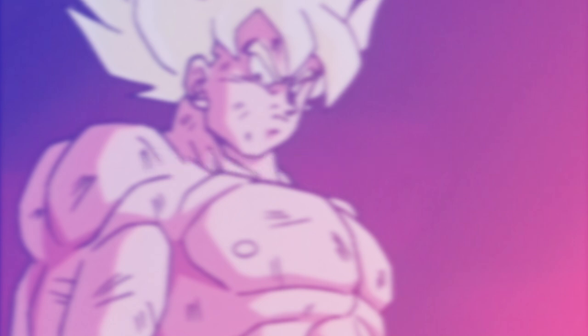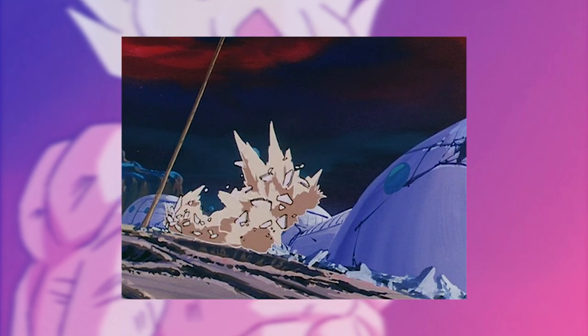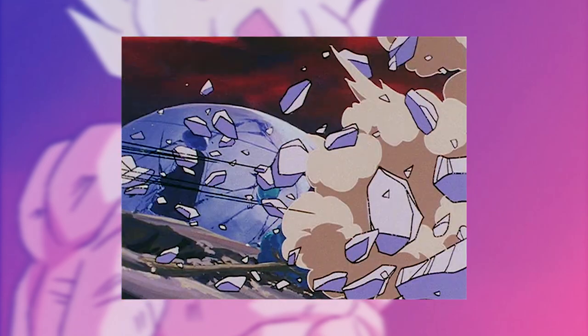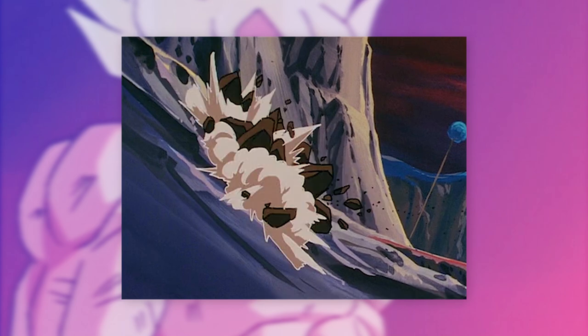Starting off with this cut, you have two groups of white and black speed lines representing the characters as they smash into multiple buildings. Like you would expect from Shimanuki, there's great effects work with multiple pieces of rubble and some beautiful smoke plumes drawn with stylish shapes. Both characters then appear with the key pose held before being launched right into the ground with more great smoke and rubble everywhere.